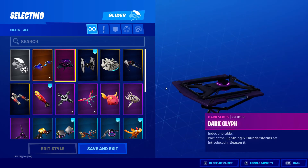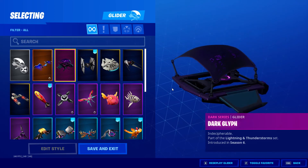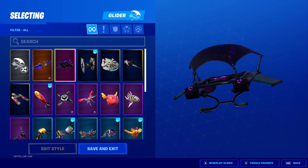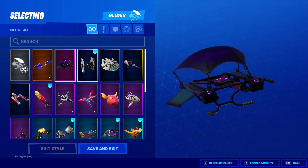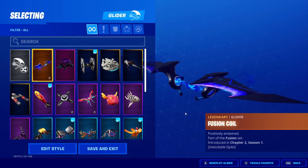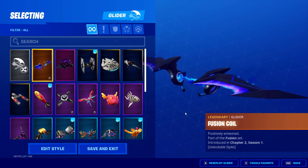Dark Glyph — nice, different glyphs on the glider itself. This one comes with different styles. Fusion Coil — I really like this because you can see everything when you're coming down. Very nice.